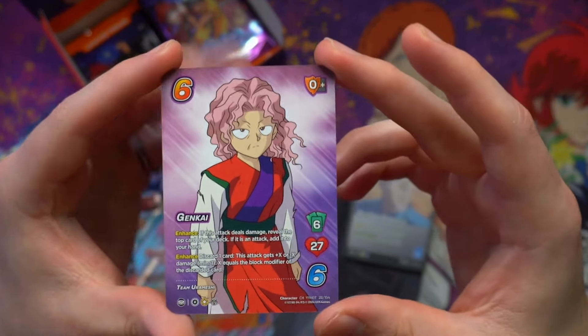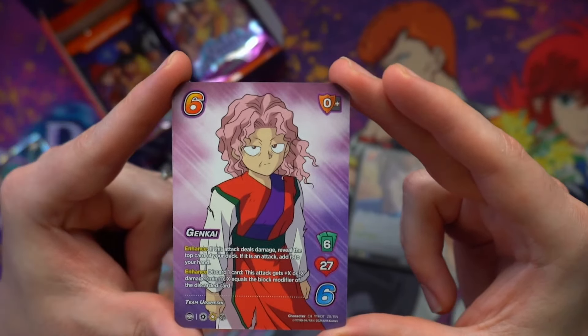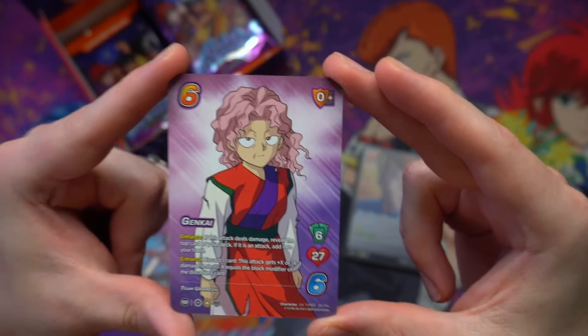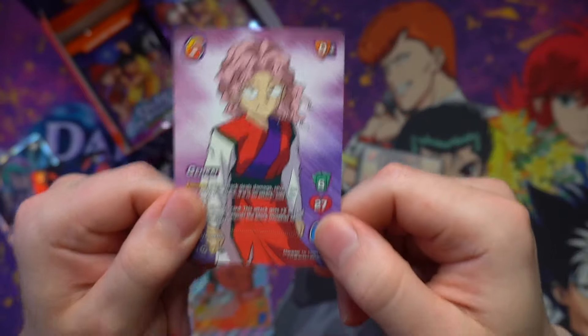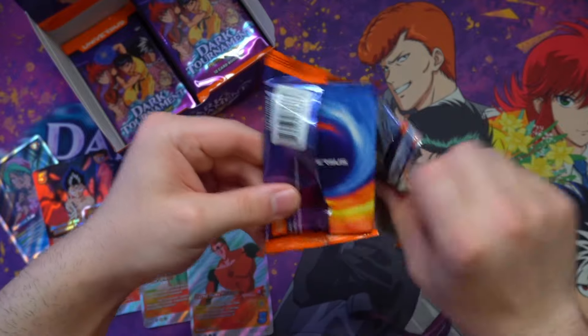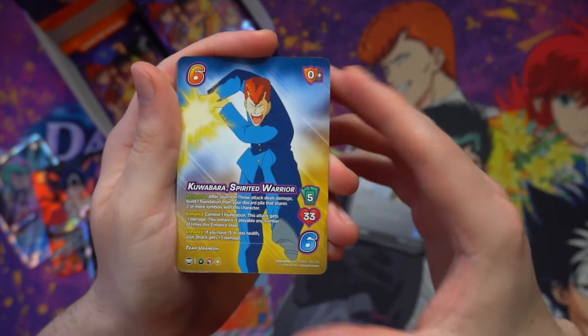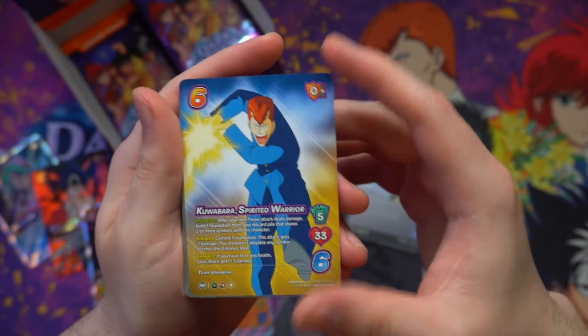Ginkai is easily one of the most popular characters in the main roster that, just due to the way the first Yu Yu Hakusho set was, didn't quite see the light in there. It's very, very awesome to be able to finally sleeve her up inside this game. And finally here to join the fight is the Spirited Warrior himself — Kuwabara.